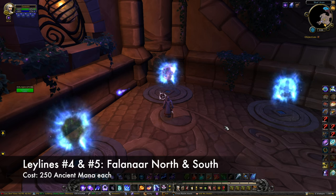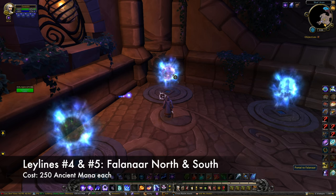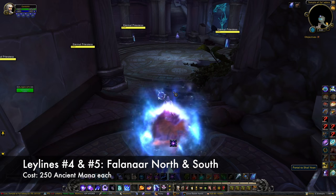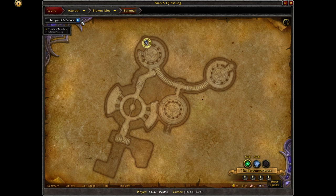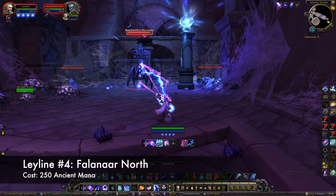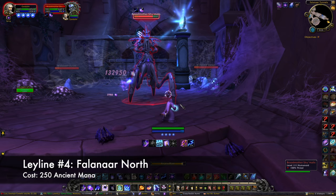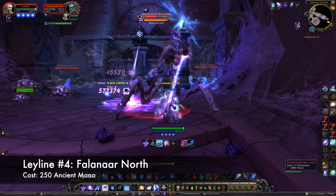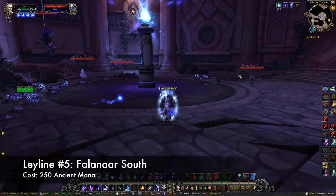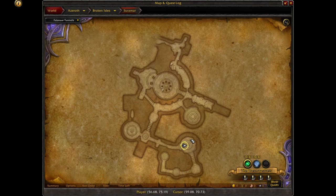Leylines number four and five are both located in Falinar, so that's where you're going to want to head next. The portal from Shalaran can get you there quickly, but if you don't have it yet, just head to the western area of the map. There are several entrances — one at the Temple of Faladora and another at the big hole in the ground. Once you're inside, go to the lower level where all the spiders are. Head for the room on the right side of the map. You'll have to defeat a couple of enemies including a rare mob. You'll accept the quest for the Falinar North Leyline, which requires 250 ancient mana. Once you're done with that one, head for the large circular room towards the bottom of the map for the Falinar South Leyline feed, which also requires 250 ancient mana. If you want to get out quickly, continue along the southern path on the map — it will lead you up and outside.